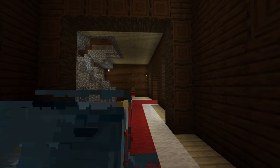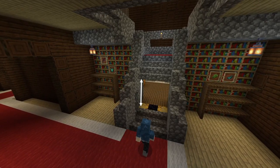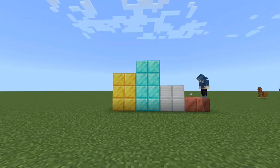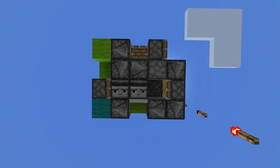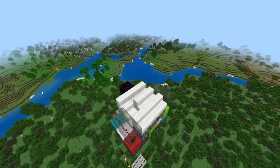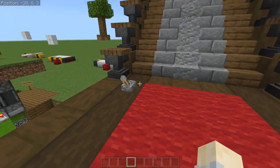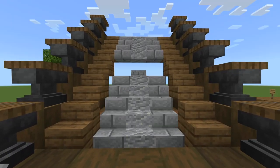At number four, we have a staircase — not just any staircase; this one also collapses in on itself. It's three wide, three tall, and the redstone is minuscule. The reason I put this at number four instead of number three is because it uses 20 times the observers and it's just a little bigger. Here we have the staircase with a red carpet and all, but when you flick this lever, the whole thing pops into the ground — it's so cool looking.